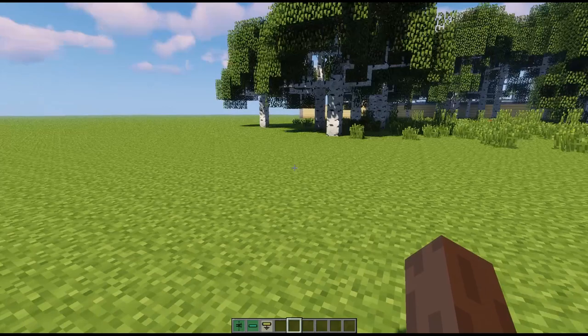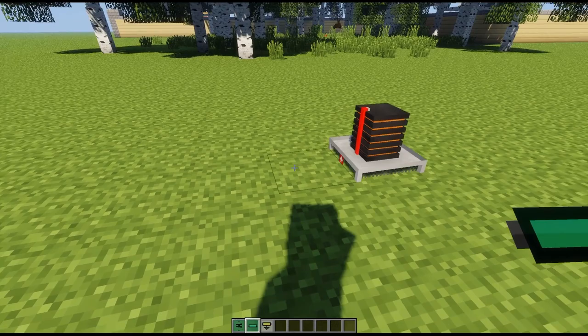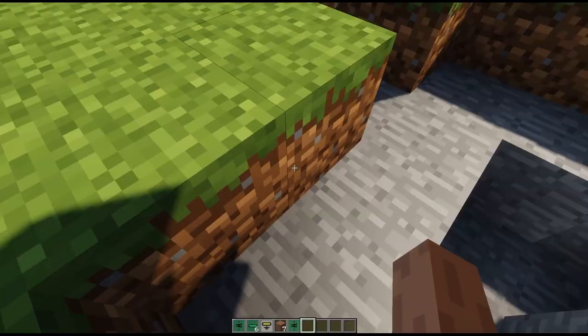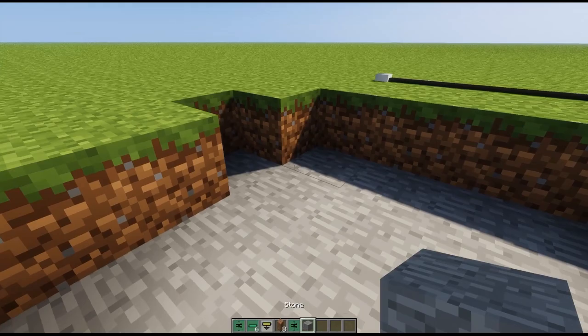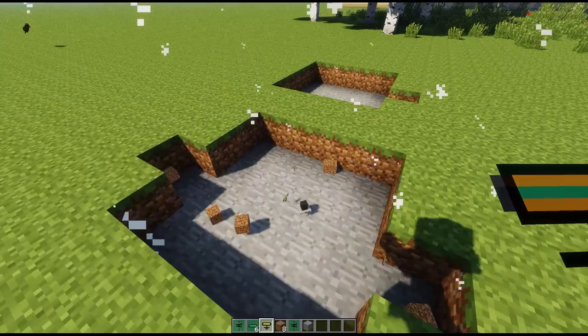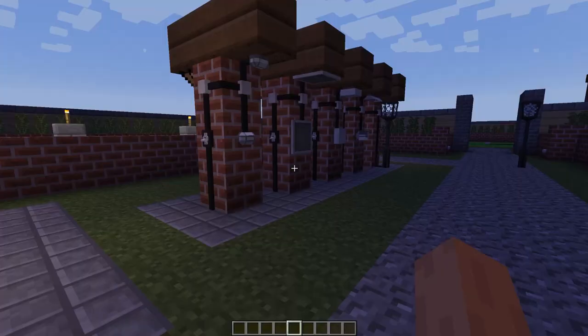I almost forgot to show this off - basically, you know how on batteries it says don't short the battery? Well that applies for this mod too. Don't short the battery because - observe - your battery will explode. The battery still actually exists and doesn't seem to be destroyed, which is odd. Also don't put a ground terminal on both the positive and negative sides simultaneously - it will also explode, because the ground terminals are technically connected.